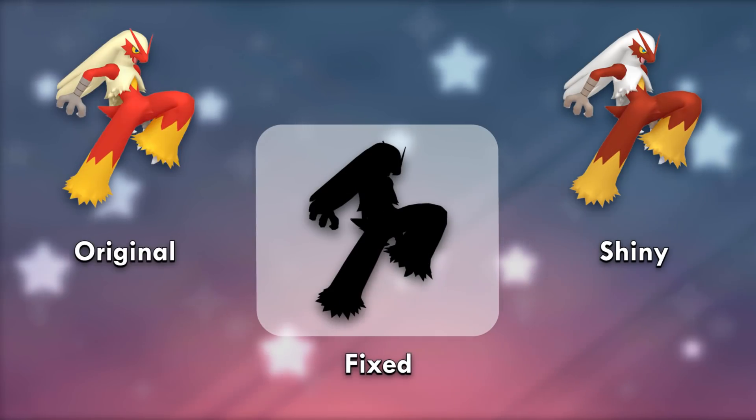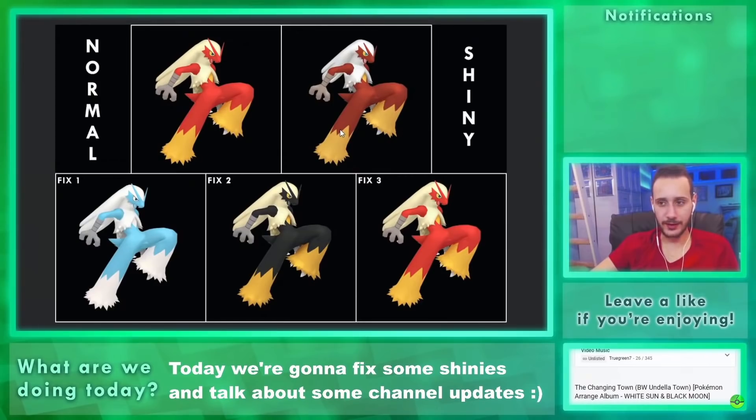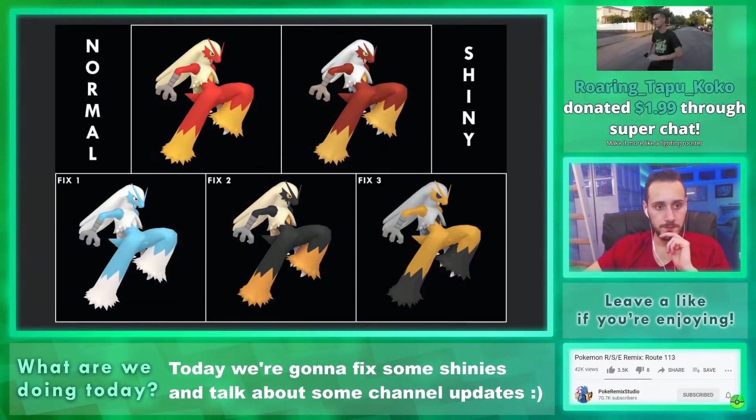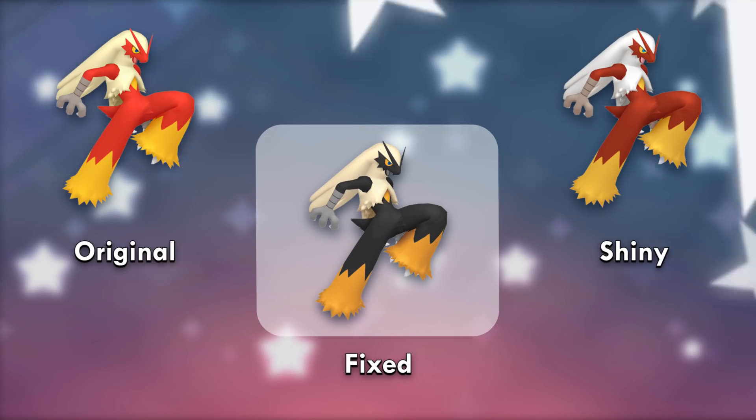Blaziken's shiny is egregious in game — the Home render makes it slightly better — but let's make a snow version: blue and white. Then a black and yellow one like all fire type starters should get, and then the inverse of that since yellow and black seems like a popular combo. Number two dominated the poll with 50% of the votes. While the blue one was a childhood dream, the black and yellow version ended up looking the best.